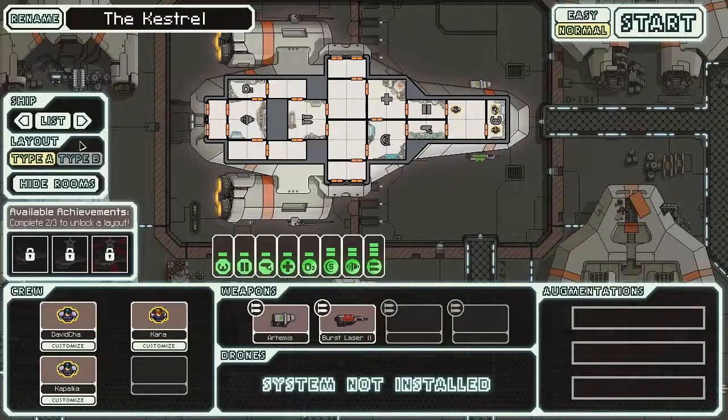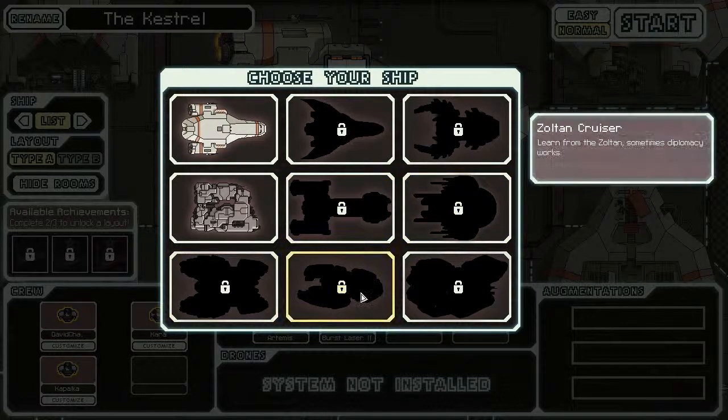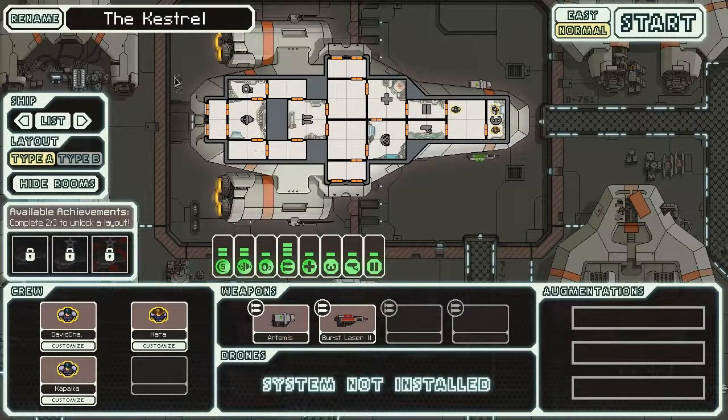Here's my ship list: stealth cruiser, mantis cruiser, federation cruiser, slug cruiser, rock cruiser, Zoltan cruiser, an unidentified cruiser, and the two I already have — the Engi cruiser and the Kestrel cruiser. For the sake of this video I'll be doing the Kestrel, as it's the easiest.